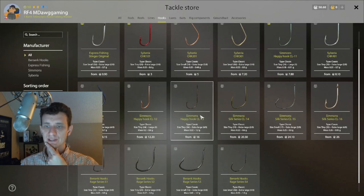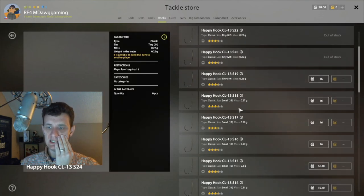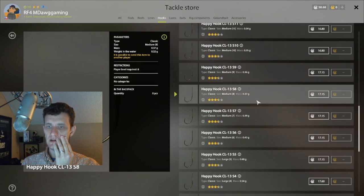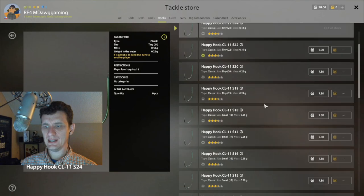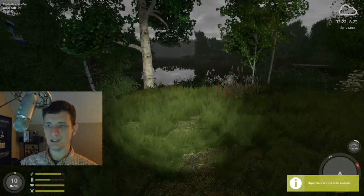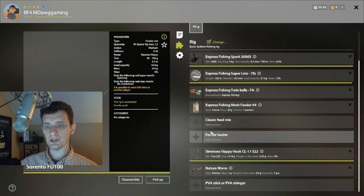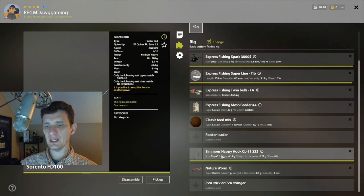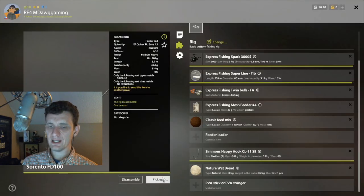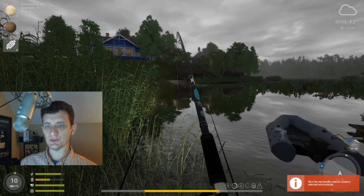I like really any of these hooks up to this one — you're not spending too much silver. Once you move past that it starts to get more expensive. Once you're bream fishing I like these happy hooks. Maybe it's worth splurging and going for a size eight — we'll use it for bream anyway. It is 17 silver though. Or we could do size eight here — how much are we spending? Eight silver. Yeah, let's just do that, it's good enough. We're hoping the bigger hook will get us a little larger average gibble.